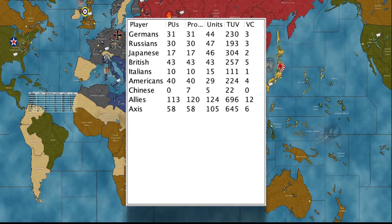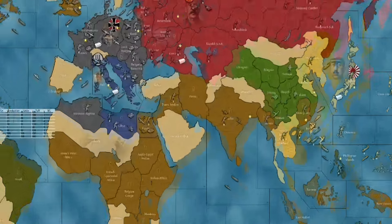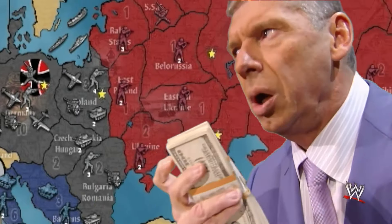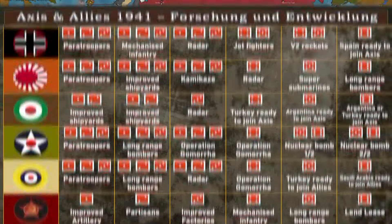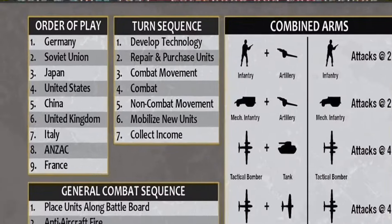Each nation has allocated a certain amount of money per turn. The territories you see on this map have values, and after you take one, that value is added to your cash. Each nation can use this cash to purchase units or tokens. When it's your nation's turn to play, the order is: token purchase, unit purchase, combat, non-combat, and then finally unit placement.